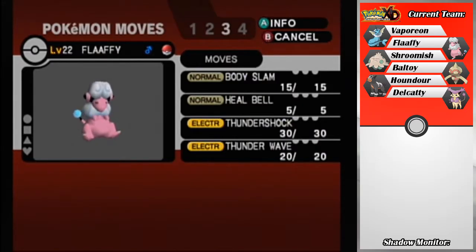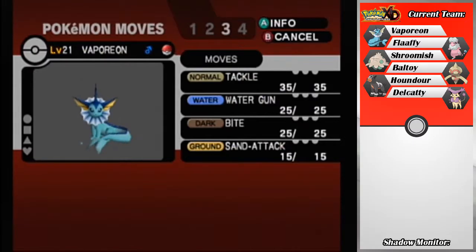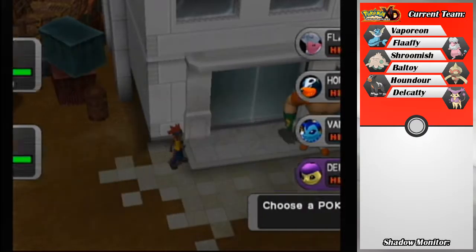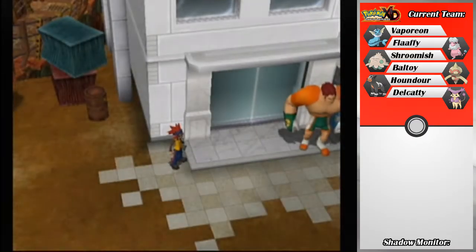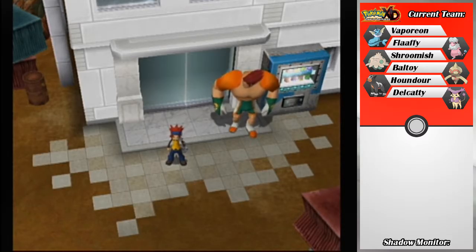Shroomish is now level 18 — I'm probably going to be keeping it out front for a while until it starts getting to comparable levels. We have Flaaffy, which hasn't really changed, and neither has Houndour. Flaaffy, Vaporeon, and then Delcatty is new. Actually, I have Shadow Rush now — that's another reason to have Delcatty on the team, because Shadow Rush is pretty powerful at this point in the game. With that, thank you for watching this episode of Let's Play Pokemon XD.